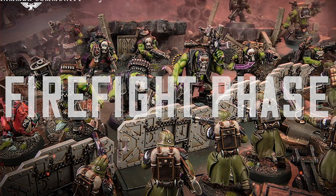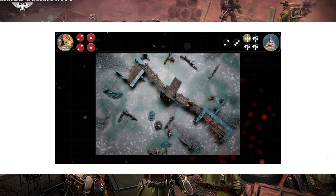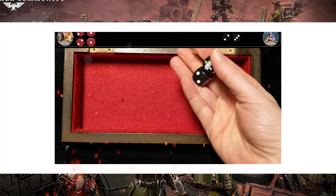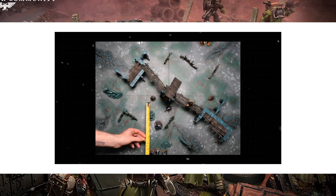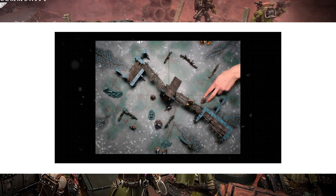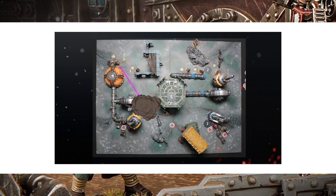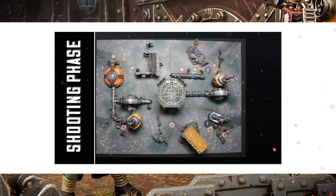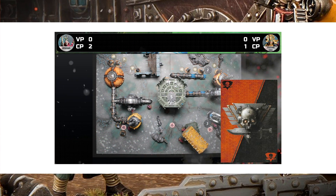Similar to the combat phase in Warcry, each commander will activate operatives, taking turns to do so. This phase seems to comprise all types of actions. Interestingly, Psychic no longer has its own phase, which used to be a very strong part of a team with Psykers being active in an entirely separate phase. It would seem that Psychic attacks might now be part of a Psyker's unique actions and happen as part of the firefight phase. During the firefight phase, commanders can also spend CP on tactical ploys — the baby brother of strategic ploys, similar to the current list of tactics — used as and when criteria for them are met.